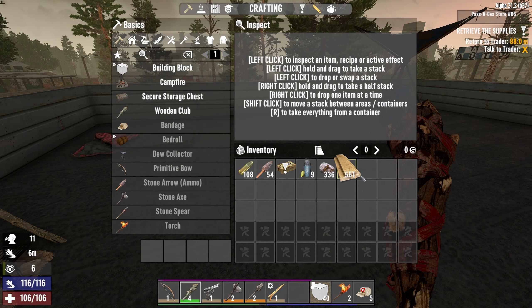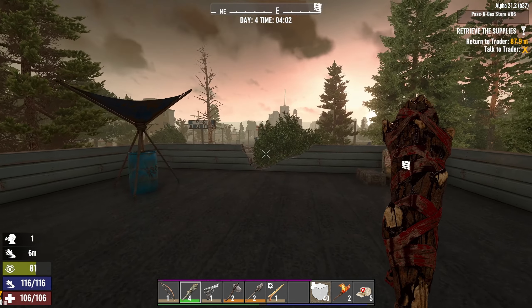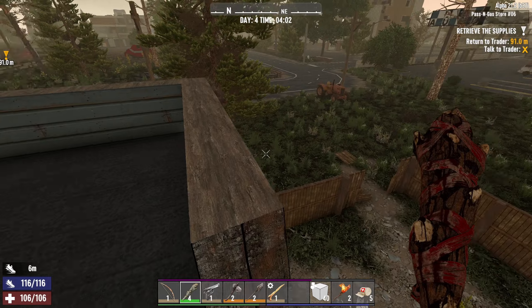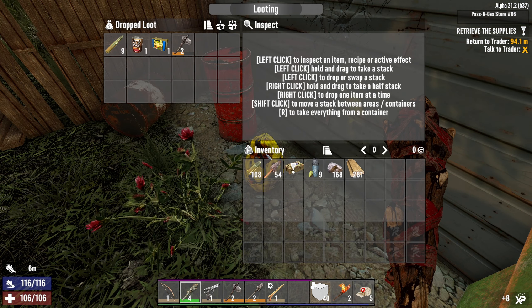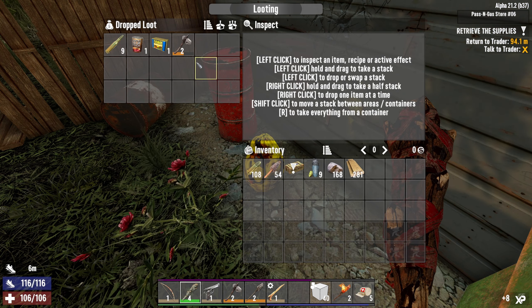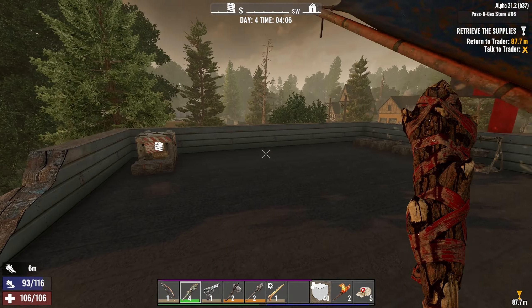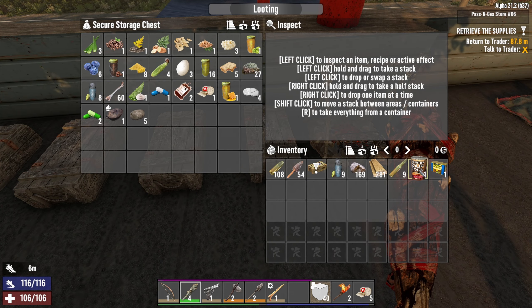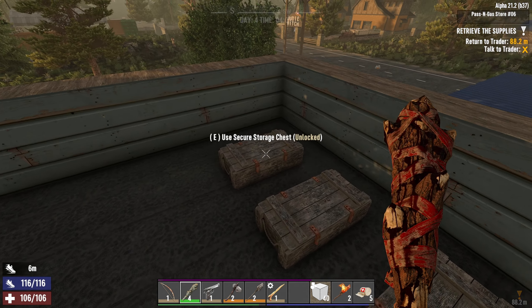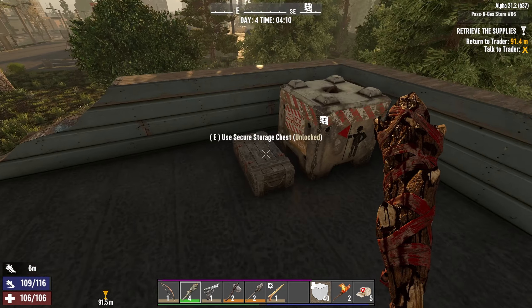We want to leave a little bit of this stuff here just in case. I don't know where that came from but we'll take it. A bit of food, that's okay, and a bit of ammo. Did do a little bit of preliminary sorting through these - this is stuff for the trader.